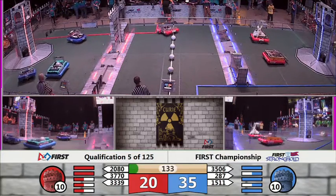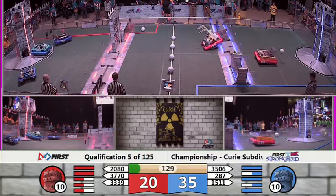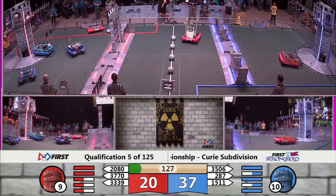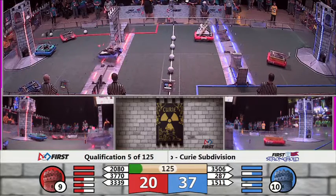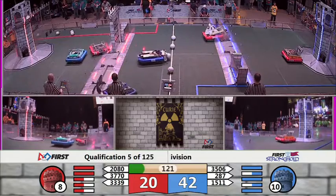So we have 35 for the blue, 20 for the red as we enter our teleoperated mode. Drivers have control as Bumblebee from Israel shoots into that Blue Alliance tower. And we have a boulder go over the tower on behalf of one of those Blue Alliance robots.